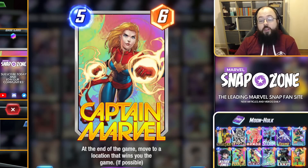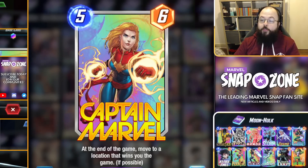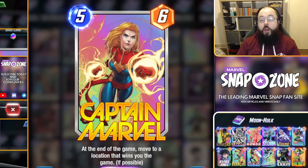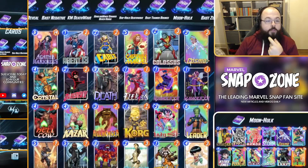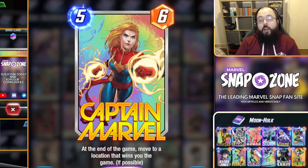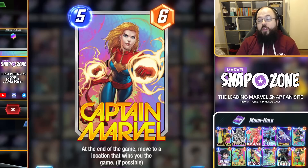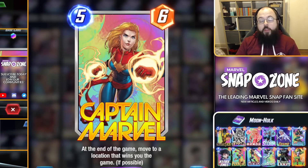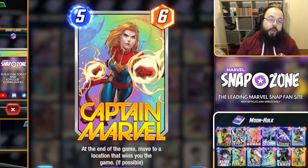There are going to be four different background effects and four different particle effects — two slightly different aspects you may not be familiar with. A background effect is what we call the traditional foiling you see on a card in other card games — the actual background of the card, like the rainbow effect on Captain Marvel. The four backgrounds are hexagon/rarity or textured, gold, inkify, and rainbow. These four versions don't currently have any variations that we know of, and they become available at certain split levels that we'll get into shortly.